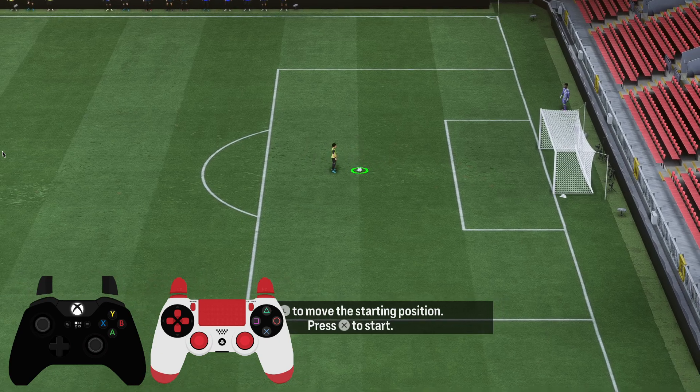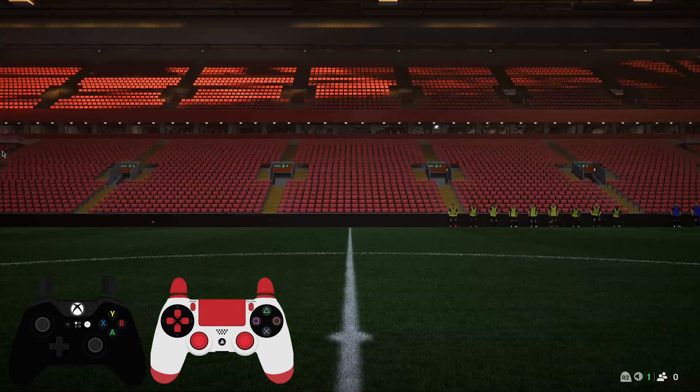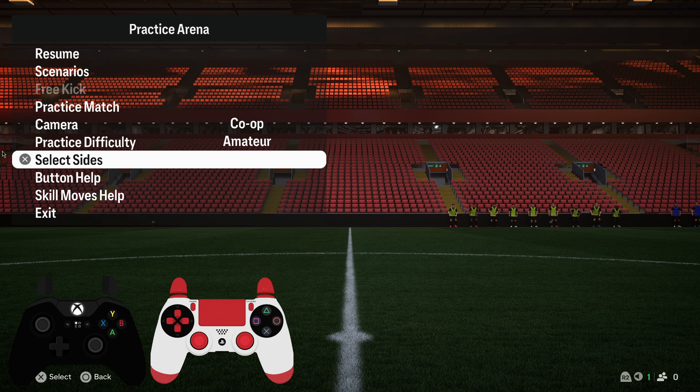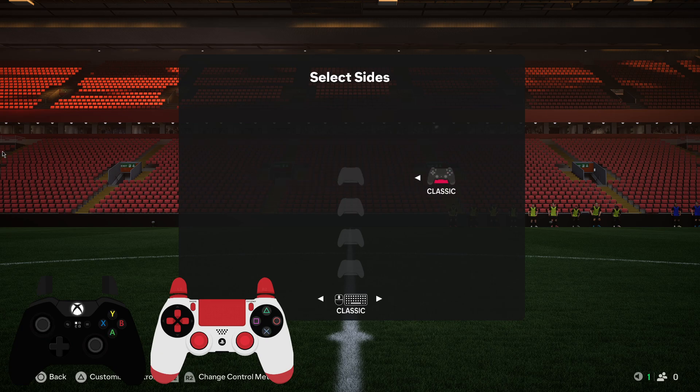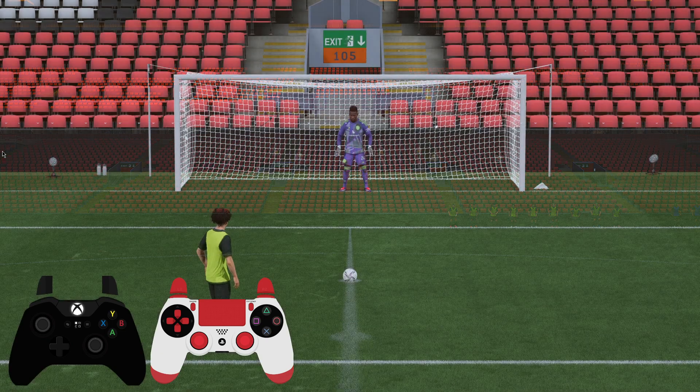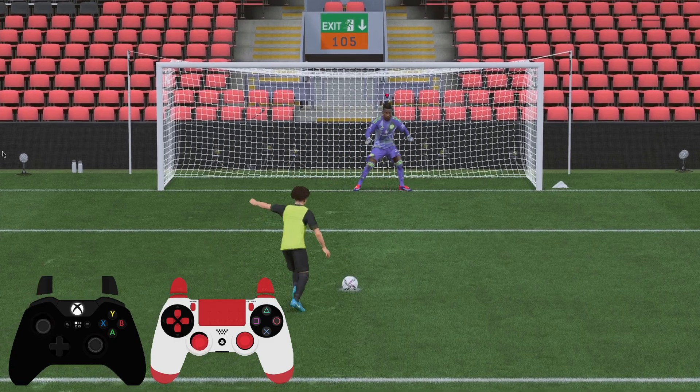Then press X, and once you're here press the options button, go to select sides, and then switch the sides. After that you have to switch the side — as you can see, now I'm a goalkeeper.